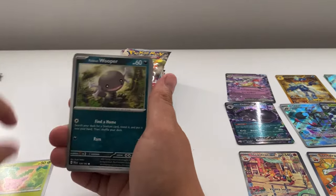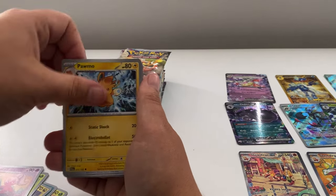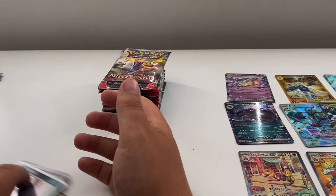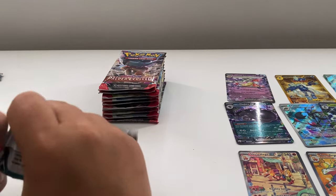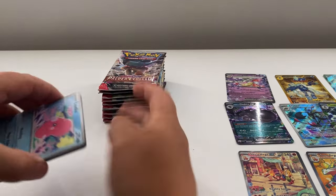Right — Hawlucha, Roopa, Noibat, Combi, Tinkertough, Pullmore, Gothrita, Cufant, Pineco, and a Weavile. So we've only pulled one illustration rare and eight total pulls. Odds suggest we should still be getting four more.